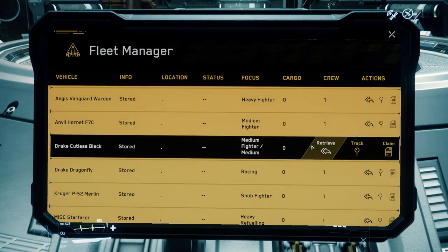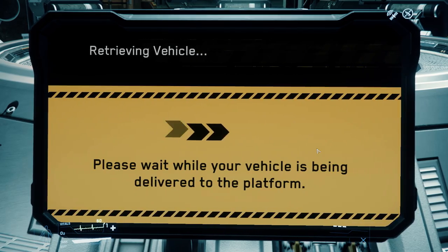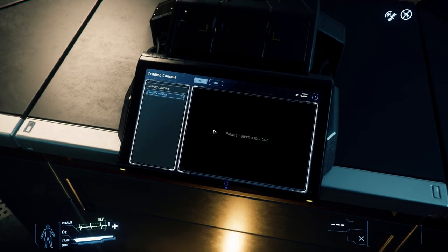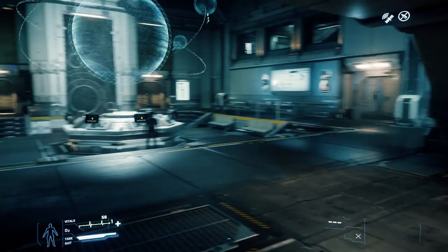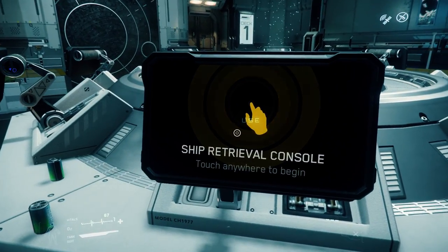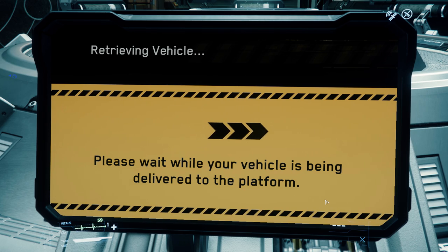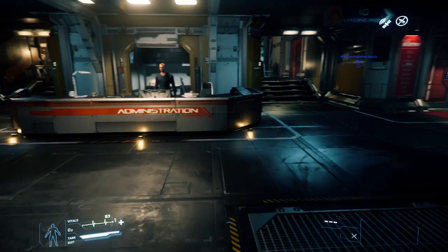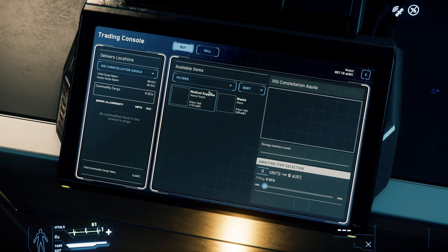I want my Cutlass. Your ship has been delivered to the following landing pad — thank you. And where is that? A2. Now I'm going to buy some goodies here. Why is my Cutlass not here? I'm not going to get my Cutlass then — for some reason I can't use it, so I'm going to use my Constellation. Your ship has been delivered to landing pad A10. We're going to use the Aquila here — buy everything we can, 48 SCUs of mutable supplies.